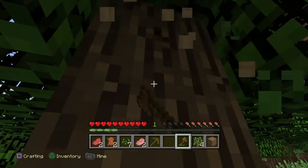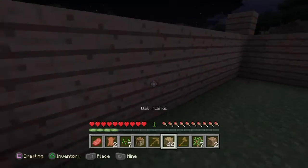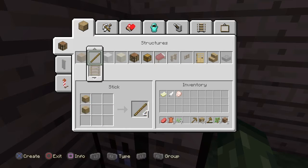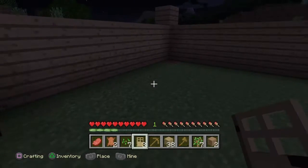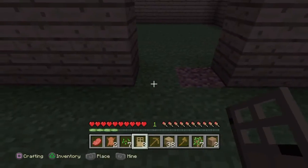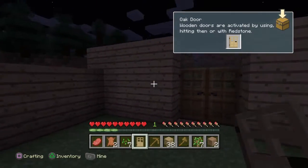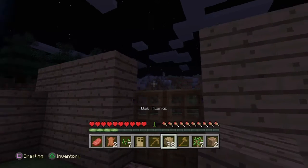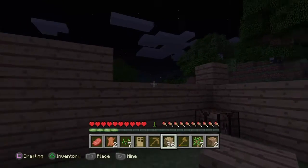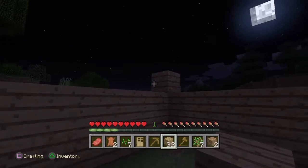I really do not want to be mining when nighttime falls, and unfortunately night has come before I've finished the house. I quickly place the crafting table down and get those doors in as fast as possible because I do not want mobs getting in. Hopefully they won't spawn inside yet because there's no light in the house, making it a spawn area.